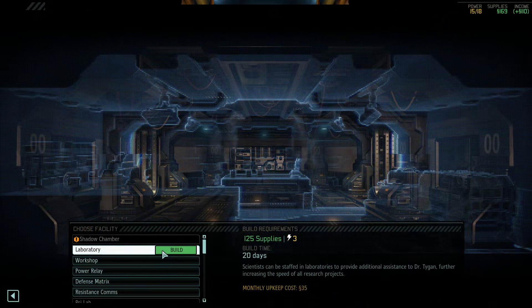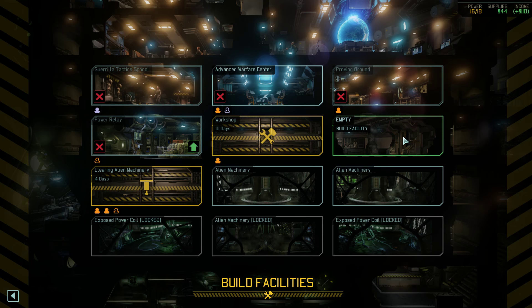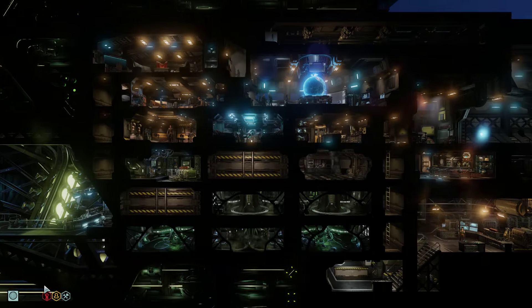I'll assign the engineer there — Mr. Gorshkov's gonna help with the construction. Once this thing is done, I'm gonna staff one engineer there and he's gonna be able to staff the building there and over there. Once this is done, it's gonna hopefully get me quite a bit of supplies. I'm gonna send those guys to work on possibly the alien communication center or the resistance communication center, and then staff both that building and the power relay with the gremlins that the workshop produces. But that's probably one or two episodes away.